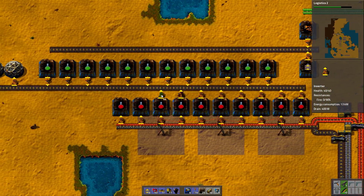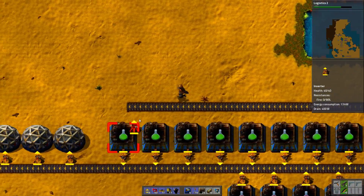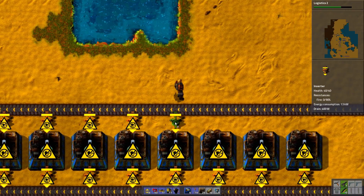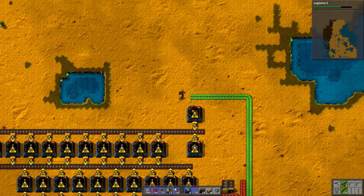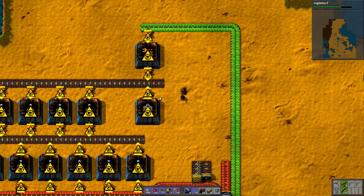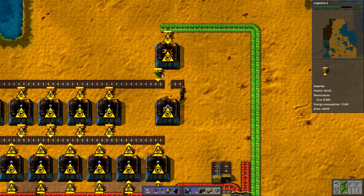It's not symmetric between the top and the bottom and maybe it should be. So now let's connect it here. I think it's a really nice and compact version of a science factory. Nothing crazy. I just need to connect it and get some iron and gears. I'm just going to move it by one like that.